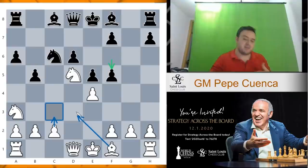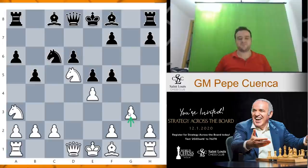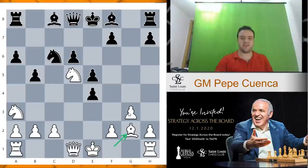Black has two main options here. The first one is to go bishop g7. The second one is to push with f5. Let's start with f5. Many people go c3, maybe bishop d3, but I'm going to recommend this strange-looking move g3. Now black takes on e4, bishop g2 is the idea. Now black has different options — the first is bishop g7, the second is f5.